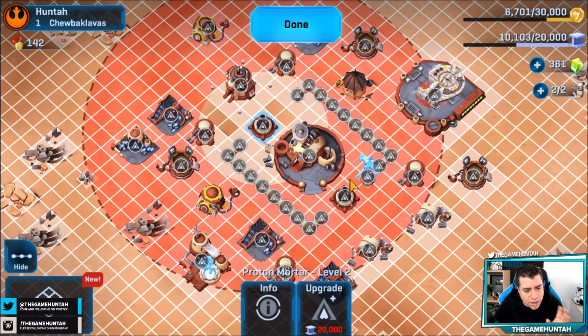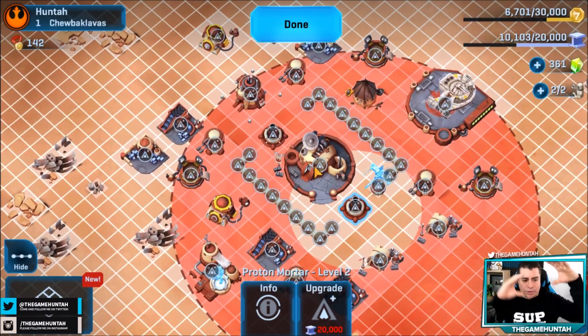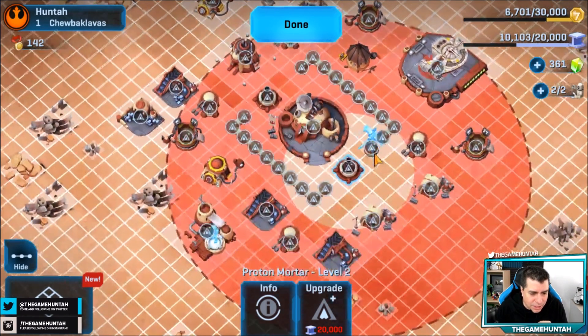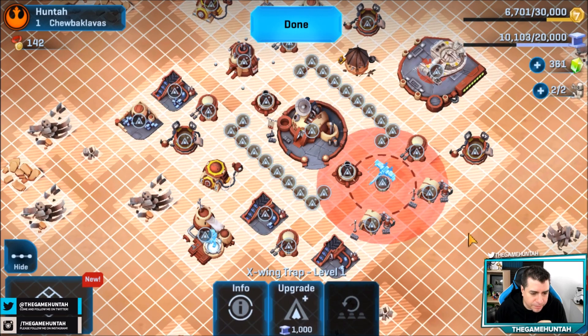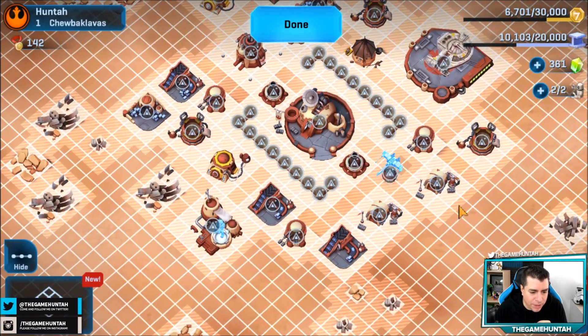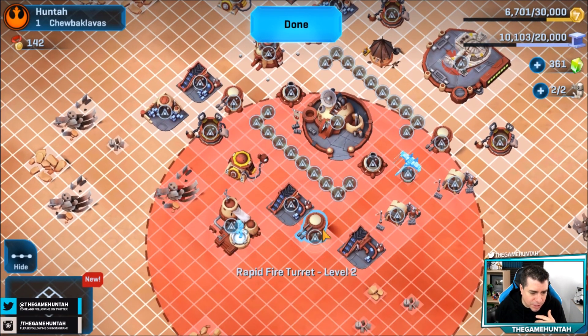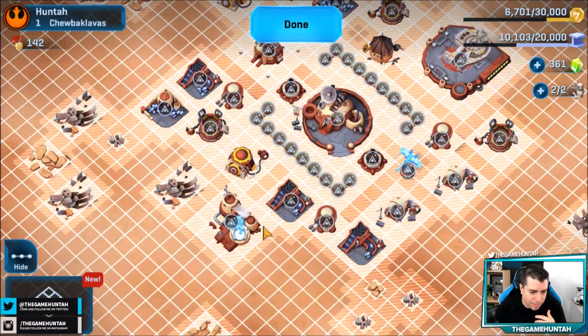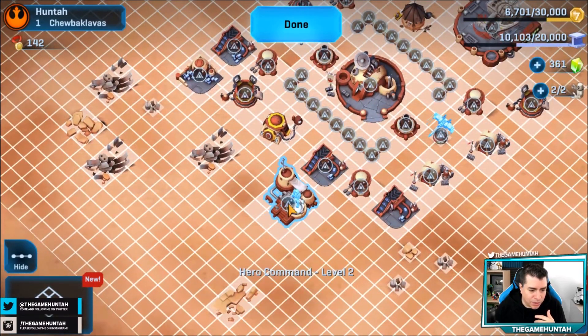What I'm doing is deploying the mortars really close to the headquarters, creating a perimeter. There is one wall on the top, one wall on the south — north, south, whatever. And we also got a trap here — perfect. The idea is to have the rapid fire turrets protecting the mortars. Let me see if I can move this one.